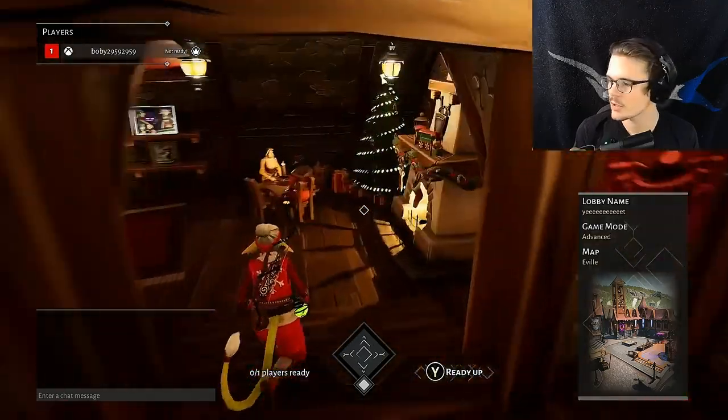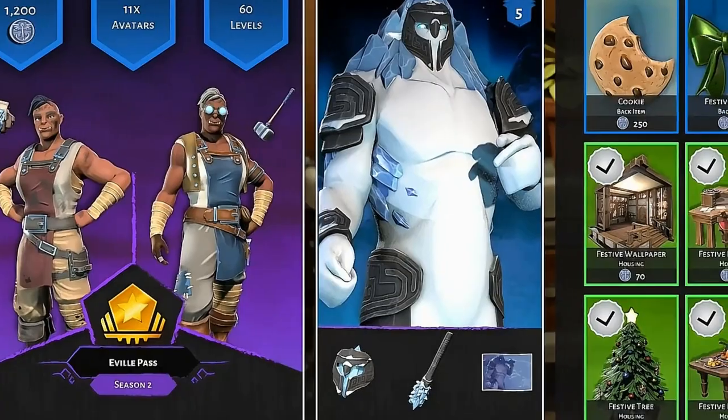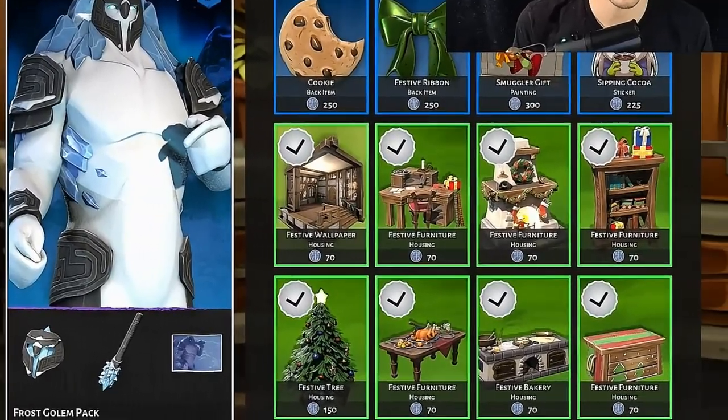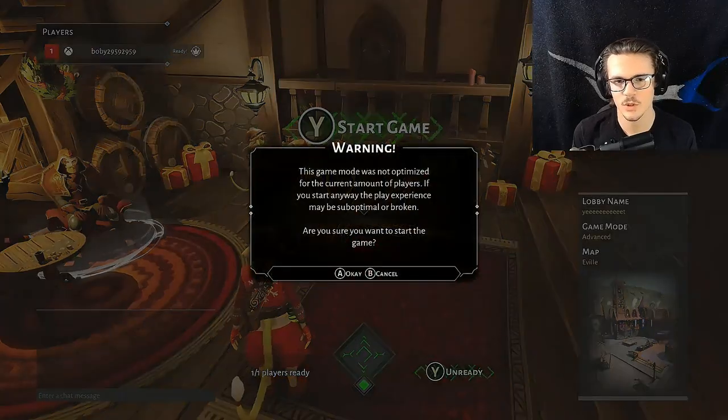The store is over here — this is where you can buy a lot of things. Right now there's a lot of Christmas stuff going on. You need coins in order to buy stuff from the store, and you get about 25 coins per match. So we're going to go ahead and just get into a game and start it up.